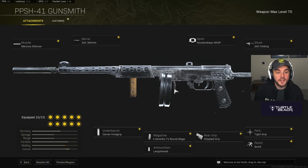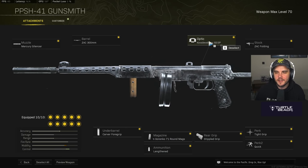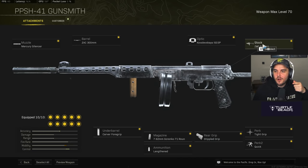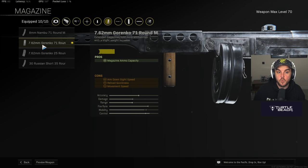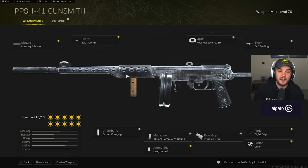Here's the PPSH build: Mercury silencer. ZAK 300mm barrel. ISO 3P optic — an iron sight, since SMGs run iron sights for an aim down sight speed increase. ZAK folding stock. Tight grip perk for continuous fire — don't worry about spraying with 71 bullets. Perk 2: quick. Stippled rear grip. 71-round mag. For ammo type, skip the Nambu and go for the Garenko rounds — they slap. Lengthened ammo. Carver grip underbarrel for recoil control plus hipfire accuracy. A great go-to for any SMG.